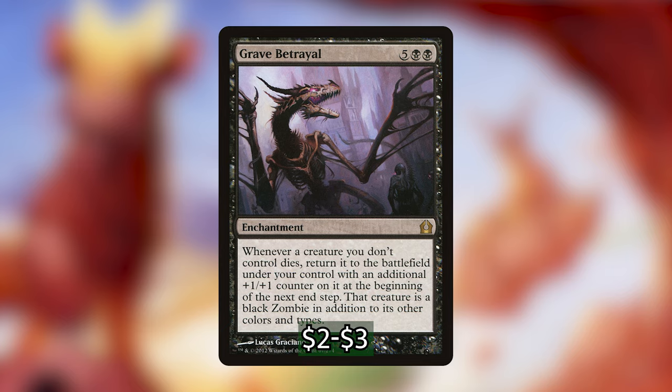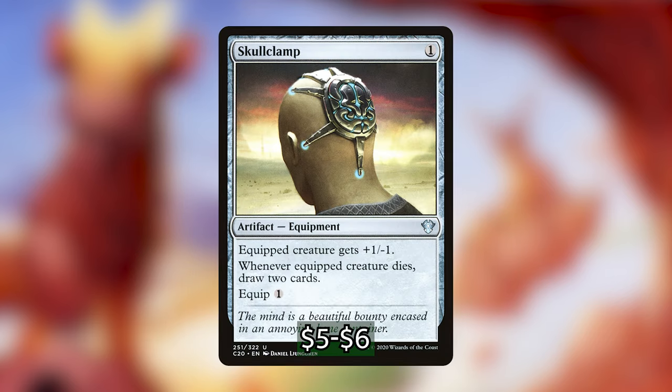For the last three cards, this is my exceptional category — the ones I suggest you put in first, as they are just so good in this deck. First, we have Skullclamp: one generic for an artifact. Equipped creature gets +1/-1, and whenever equipped creature dies, draw 2 cards, with an equip cost of 1. Those inkling tokens we're making with our commander — we can just clamp them for 1 generic and draw 2 cards. If you've played with Skullclamp and you have tokens, you can draw so many cards. This deck does struggle with card draw, so it's very important to have an engine like Skullclamp.